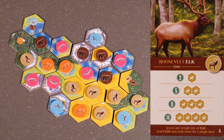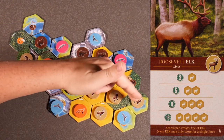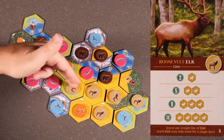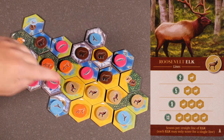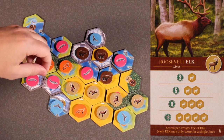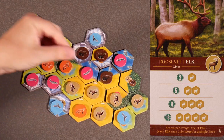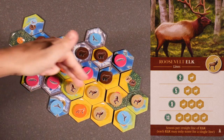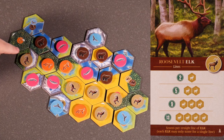Now we'll move on to the elks. Roosevelt elk card A — lines — scores per straight line of elk; each elk may only score for a single line. We have a line of four, which is going to score 13 points. A solo elk will score 2 points. This elk does not count as a separate line because it's already been used in one. To maximize our points, we score 13 here, plus 2 for this elk and 2 for this elk, for a total of 17 points.